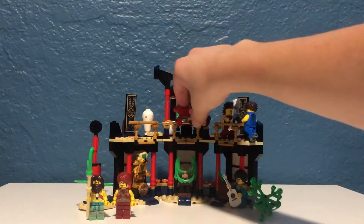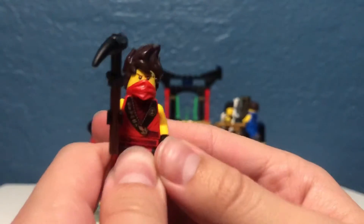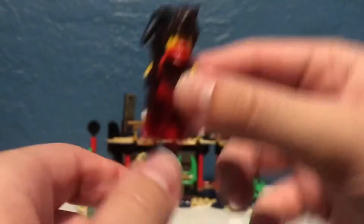After that we have Kai. Here is his legacy remediation that they did for him. He has this staff — I don't know what it actually is for, they just gave him a funny looking staff, or a scythe.